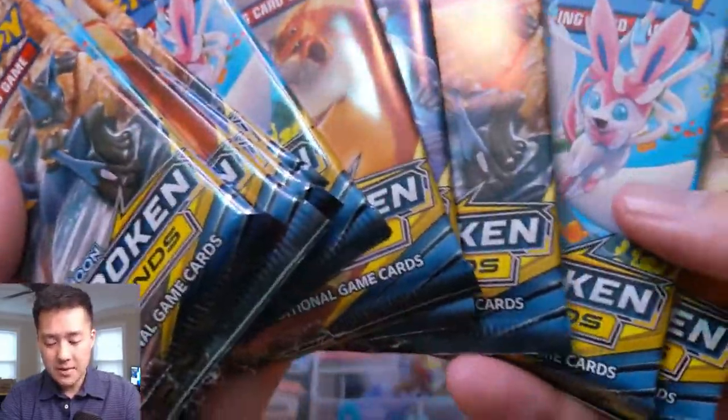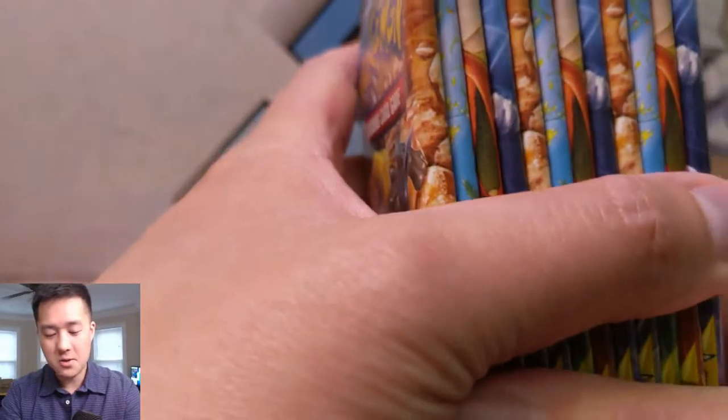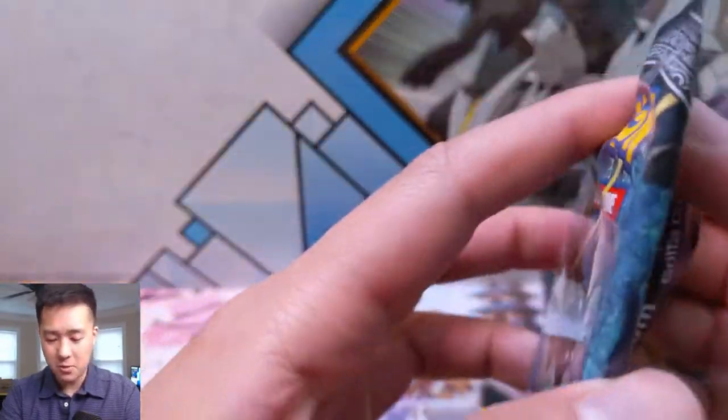We got a lot of the tag teams, but we're still looking for a bunch of them. So let's see if we can find them. We're going to start with a pack of Burning Shadows — still looking for that rainbow Charizard as well, so many Charizards to find these days.